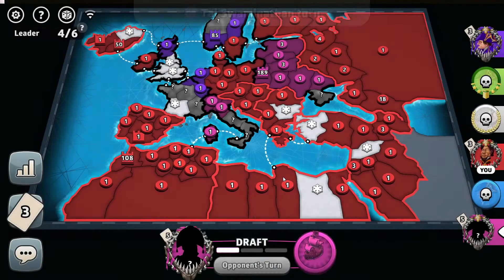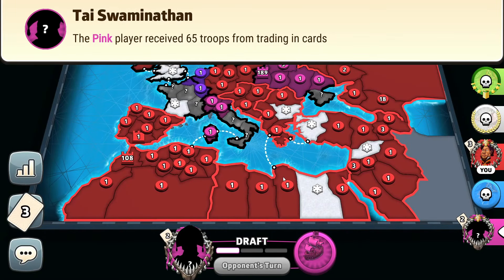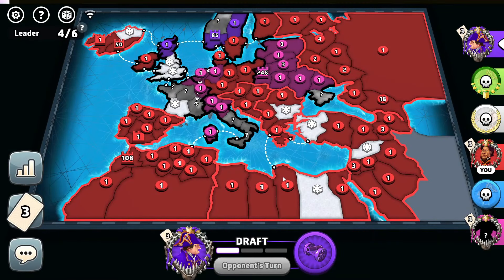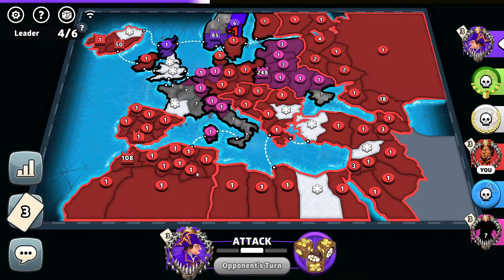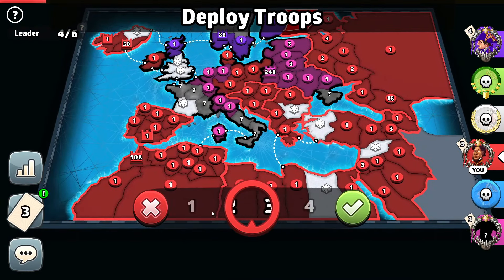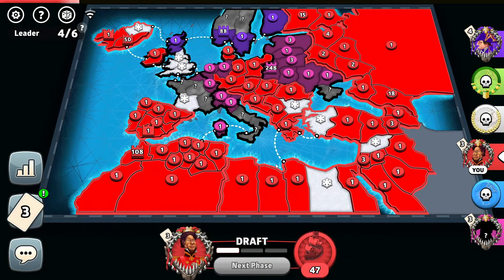Maybe the pink player got super mad at purple for taking over France. A 248-troop cap — swipes the purple player out. Red doesn't go to check out the purple player in Scandinavia. Purple will just simply attack in Scandinavia and might break through the Russian apart. The set values at 70, so maybe. Let's put more troops right there.